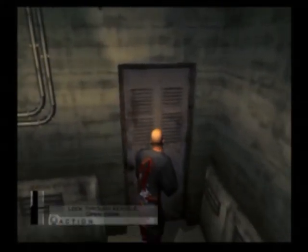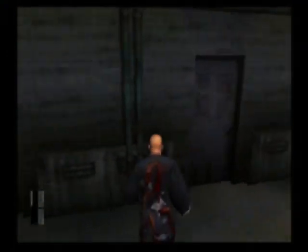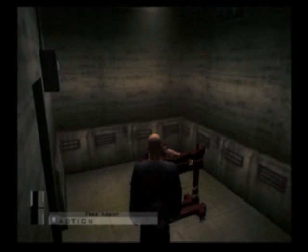Okay, we'll go out through this door. Sneak by this guard. Shut the door and free this agent.